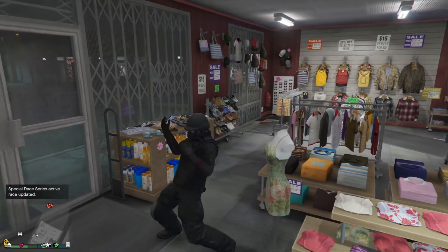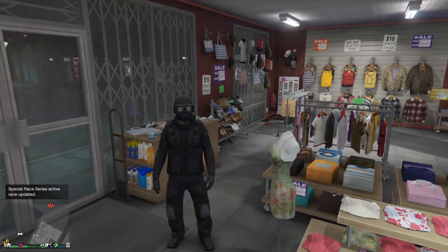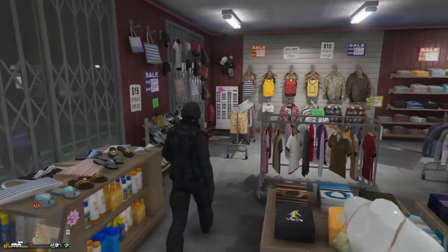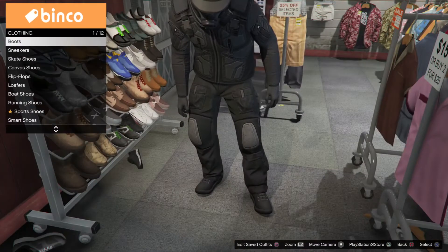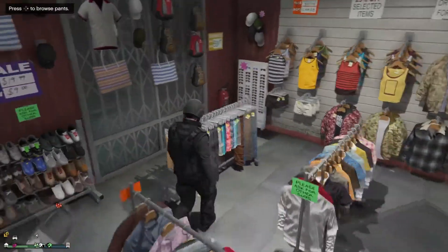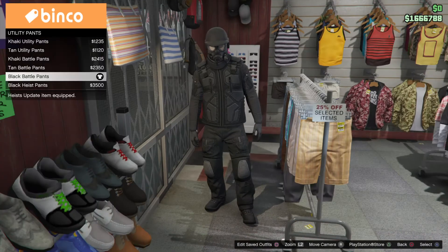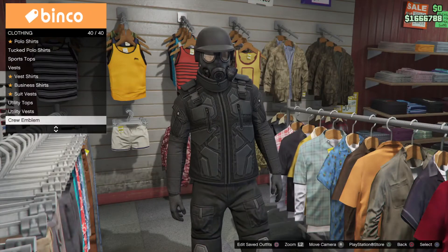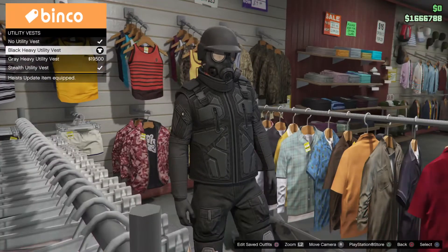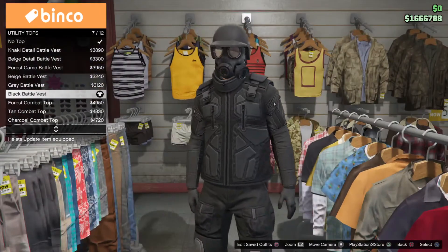For the third outfit, this is the riot outfit. Go to shoes, boots — black tactical boots. Then go to pants and put on utility pants, black battle pants. Once you got that, go to tops — utility vest, black heavy utility vest, and black battle vest.